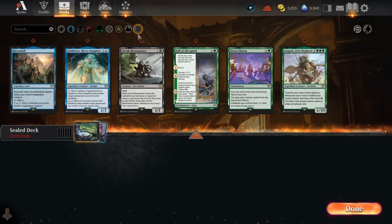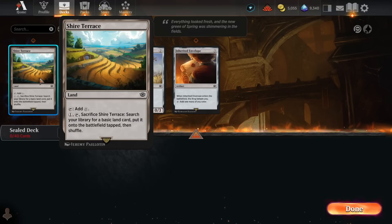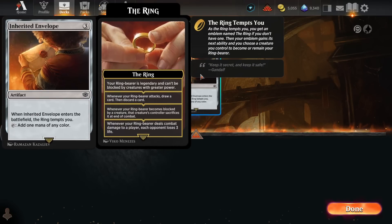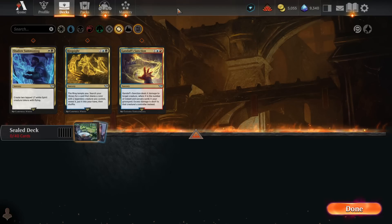Let's check out our colorless and multicolored cards. I like to check the colorless cards to see what mana fixing I have available — we've got Shire Terrace, Shire Scarecrow, and Inherited Envelope if we see anything worth splashing. I don't think any of our rares were really worth splashing though, because our best rares were both two-mana cards, and part of their power is how early you can play them. Playing Bowmasters on turn seven instead of turn two is significantly weaker.